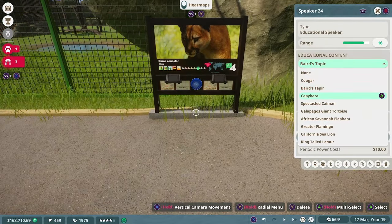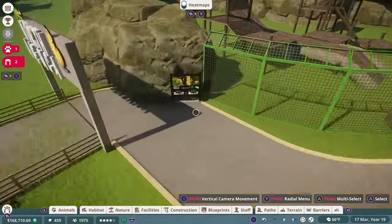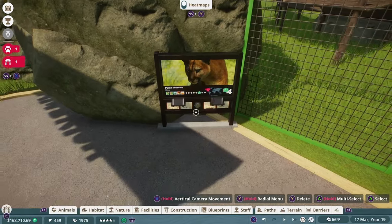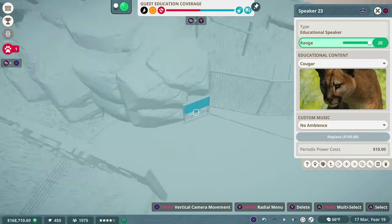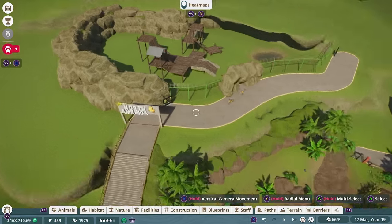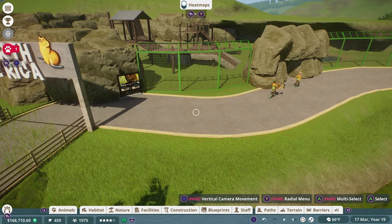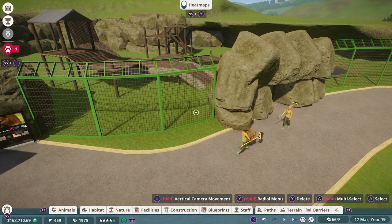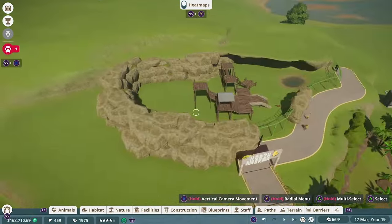I realized upon recording that we didn't really talk about the other name cougars have. We went over panthers, cougars, and pumas, but they're also called mountain lions — which is why I built this exhibit where it is. Our North American pavilion in this zoo is going to start as a mountain and have all your mountain-dwelling animals, then devolve into the plains and then into the wetlands, just like it would in real life. After that, we'll loop back around to where the elephants are and meet it with Africa — just so guests can have easy access to the other side of the zoo without having to backtrack the entire thing.